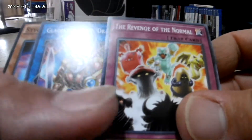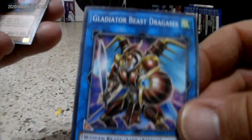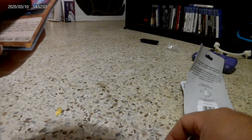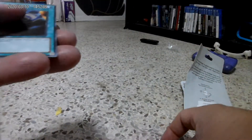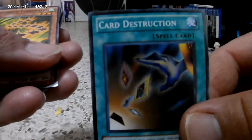We have Revenge of the Normal — that looks like Digimon, what the hell. We have Gladiator Beast Dragassi, Stygian Street Patrol, Card Destruction, and Spyroil Terror Top.